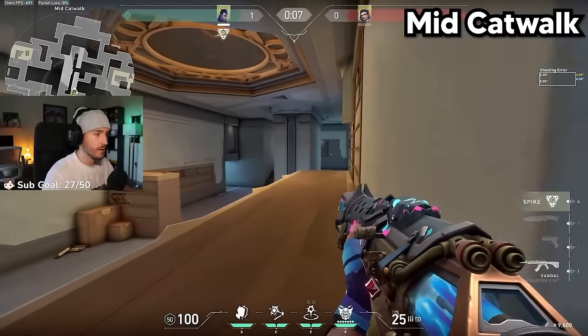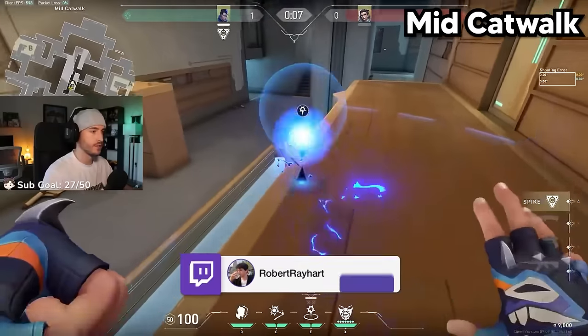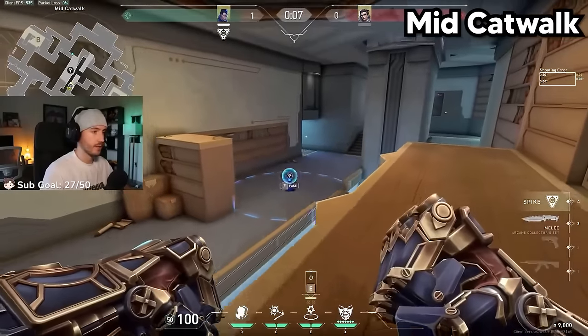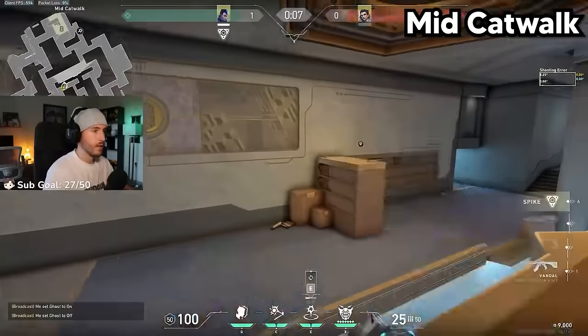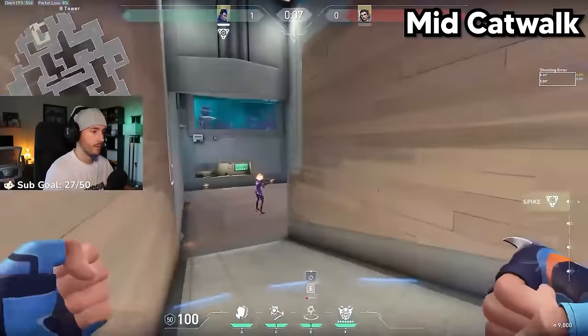The next one is for mid on Abyss. This one's a little bit tricky because your TP could very easily fall off the edge if you don't angle it correctly. There's no super precise lineup, but you throw it out and it will take you all the way to heaven on B site. From here, you want to throw a flash out and get a nice flash TP right behind them.